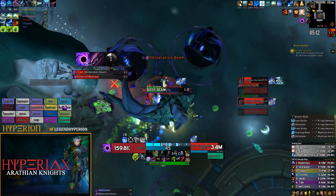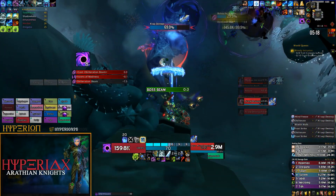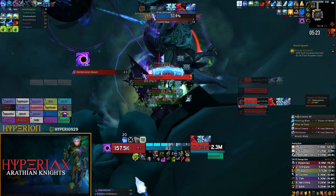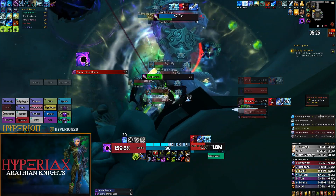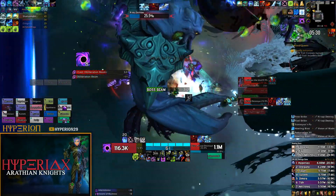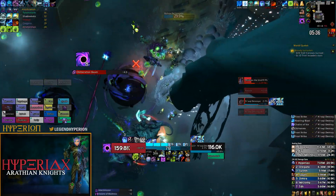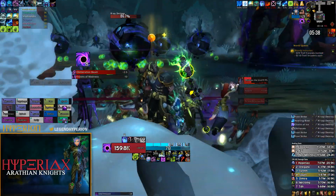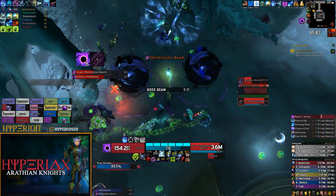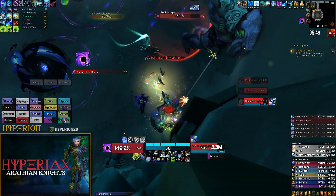Here I use Pillar of Frost on the next add. We have two bad orbs making movement difficult. One thing I should have done is pop Pillar of Frost sooner so the strength buff is fully ramped by the time I use Frostworm's Fury and get those double Howling Blasts on the adds. Instead I popped it right before the add spawned, so I only got the base strength benefit. Then we get the second add and I try to hit it with a Howling Blast.